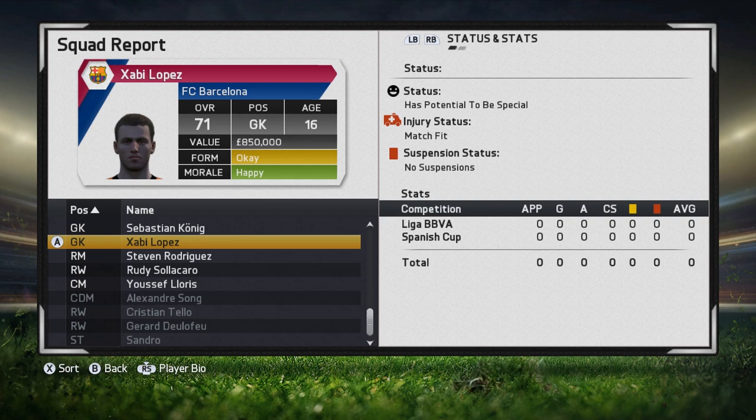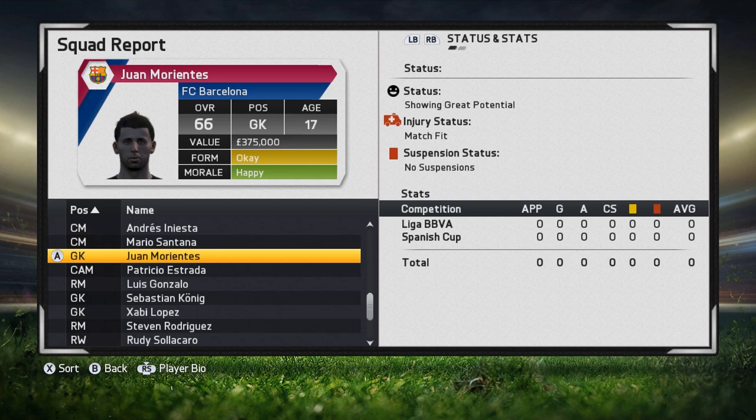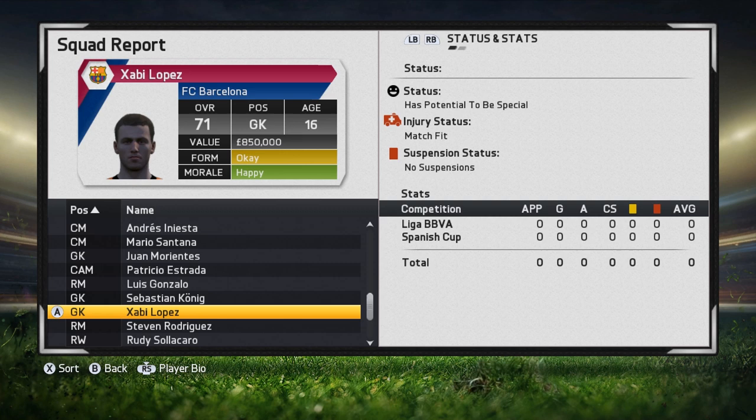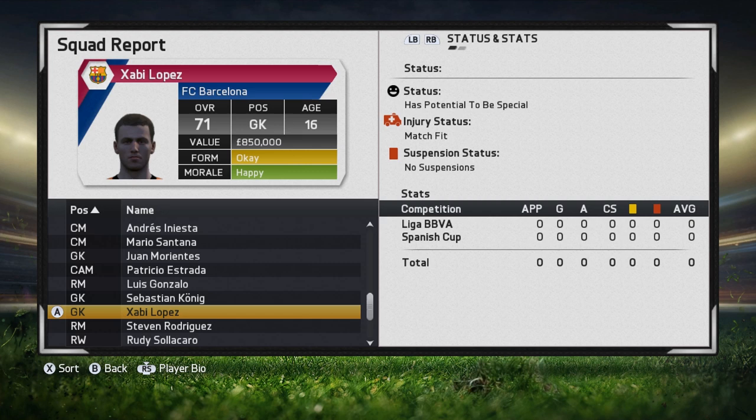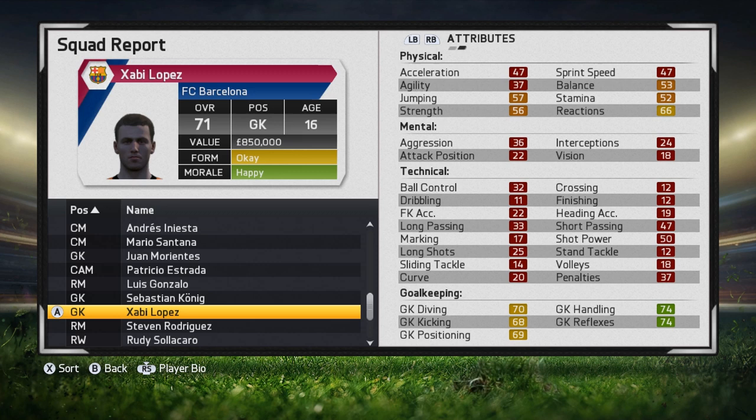The next category is goalkeepers — very straightforward. You're not going to find much variation here or find all kinds of strikers coming out. It will mainly just be goalkeepers, and there's no real secret to them — you can find good ones and bad ones. A very good example here has potential to be special and is going to be fantastic: 71 overall at age 16 is really good. If you find a goalkeeper in the 70s when they're 16 or 17, you're going to have a fantastic player on your hands.